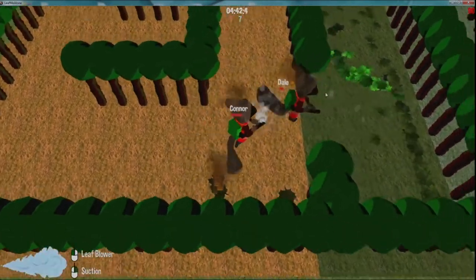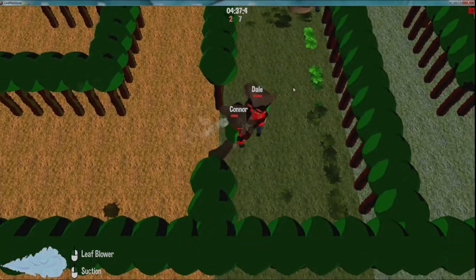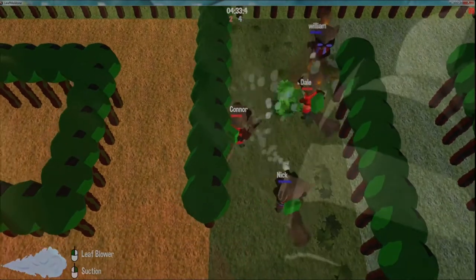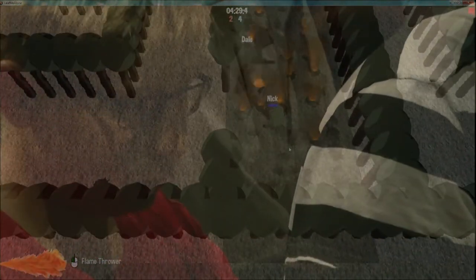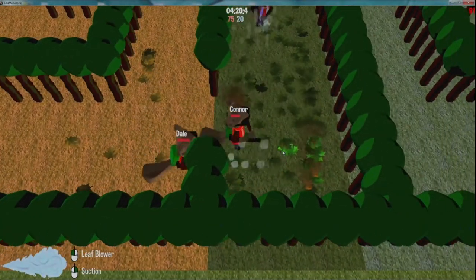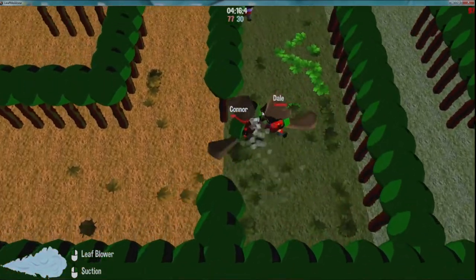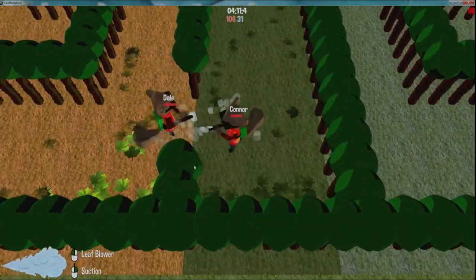The question was: in a multiplayer game, how do we network what leaves are being created? The server is the only thing that knows which are players, which are leaves, which are burning, and what the velocities are. All the client does is receive that and draw it — it doesn't know how things work. All creation is done server-side and just sent to the clients. The player is basically a dumb terminal that sends 'I want to go up,' and the server says 'okay, you can go up' or 'you can't.'